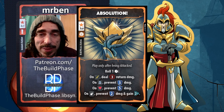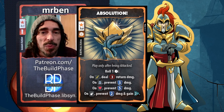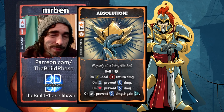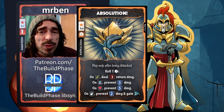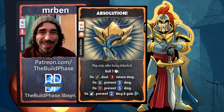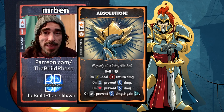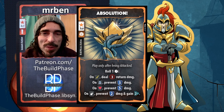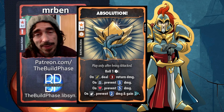Absolution is a one-cost roll phase card playable only while being attacked. You roll a rider die: on a one or two deal three damage back; on a three or four prevent three; on a five prevent five; on a six prevent two and gain two combat points. I think you play this card. There's no result that really punishes you — the only caveat is if your opponent is attacking for very small damage, maybe skip it. Overall it's cool and can score a counter-punch in tight games.